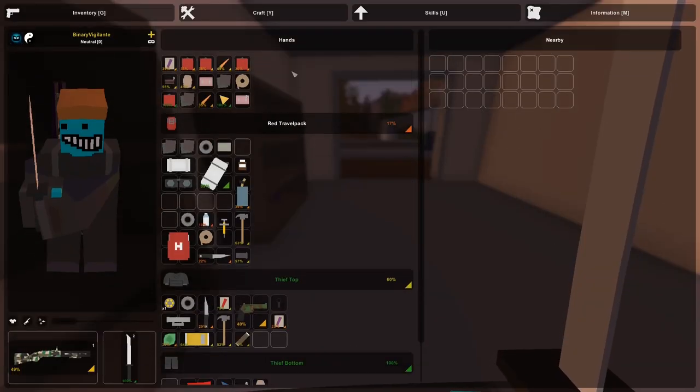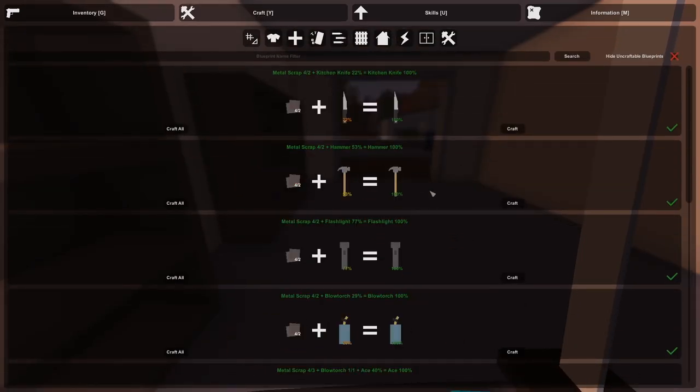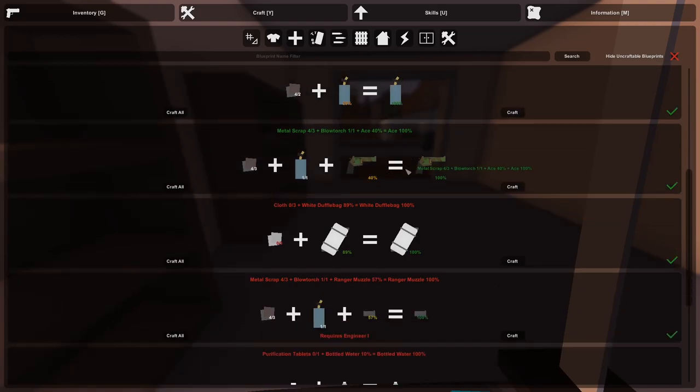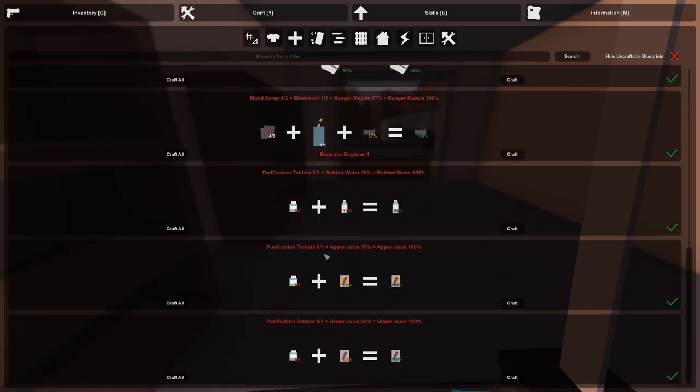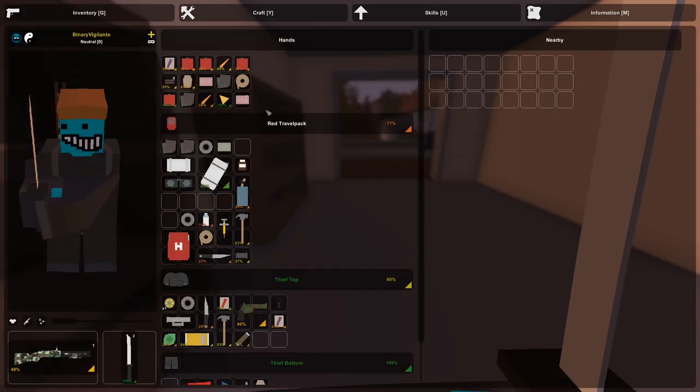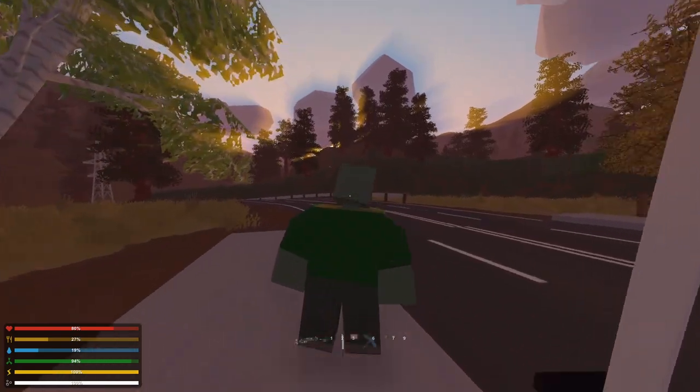A blowtorch — this is very useful. It's needed for some repair jobs, like repairing guns. You need scrap metal and the blowtorch in your inventory to repair certain things. Here you can see how to purify water with purification tablets — if you just use the purification tablets, it will also give you some immunity back.